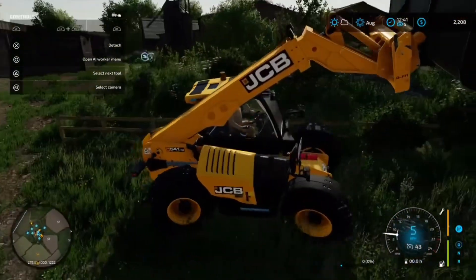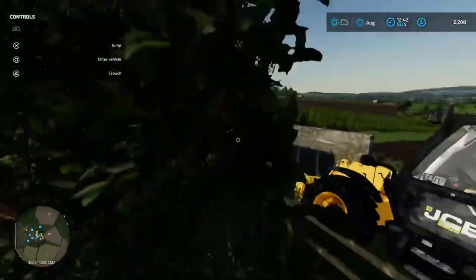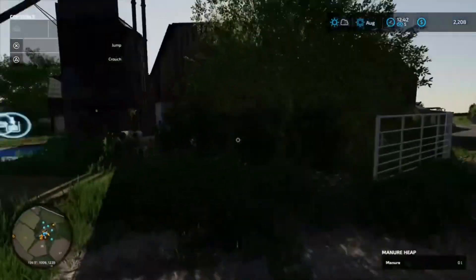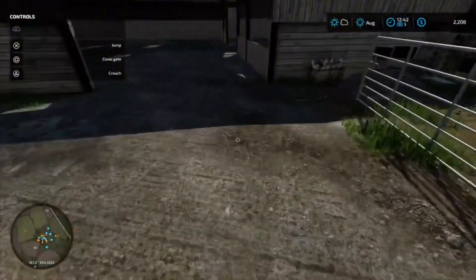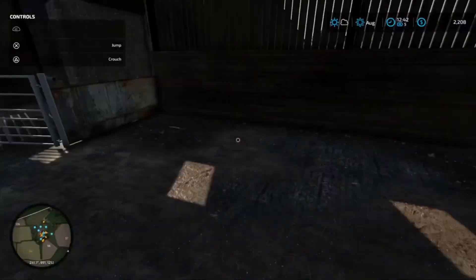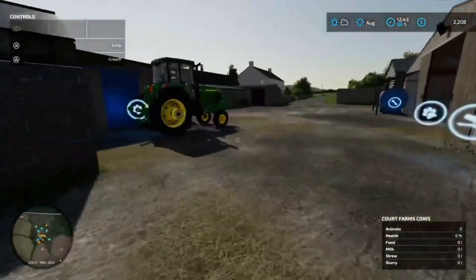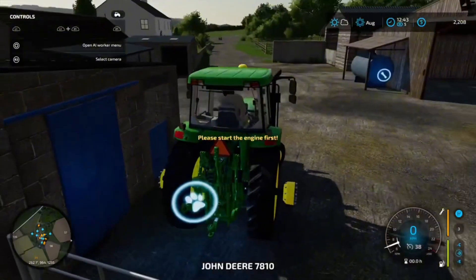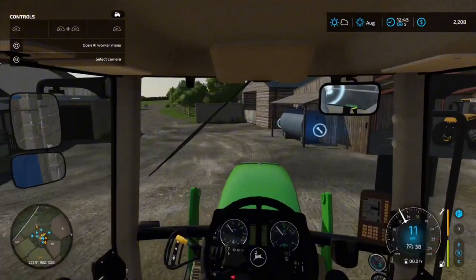This one's getting a working speed of about 25 — that's pretty good. Those gates are open so we should be able to come straight through. We could also wrap bales instead of a bunker — we can do both or one of them.